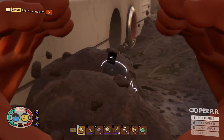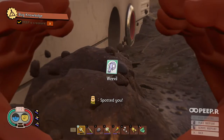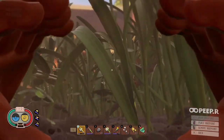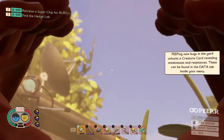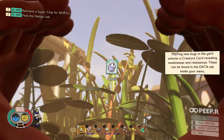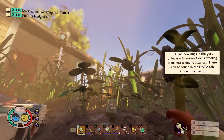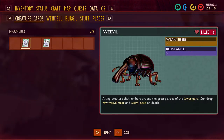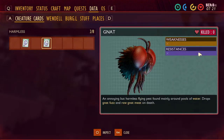There's a way to put whir points on too. If we get out of here and go into our data, it'll actually tell us the creatures that we find. It'll tell us the weaknesses or resistances, different things. So these are just passive harmless creatures as it says.